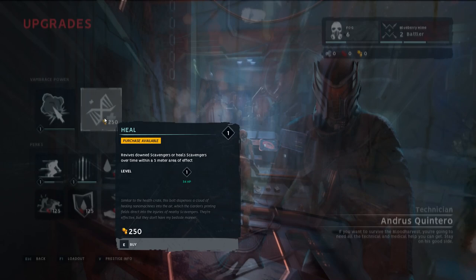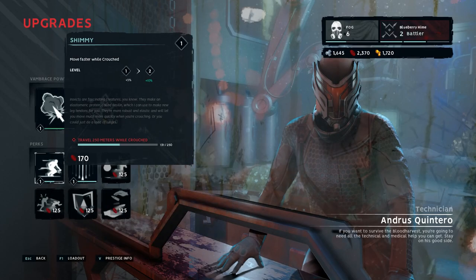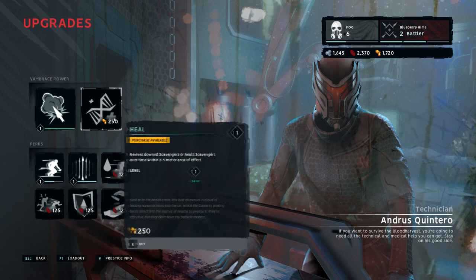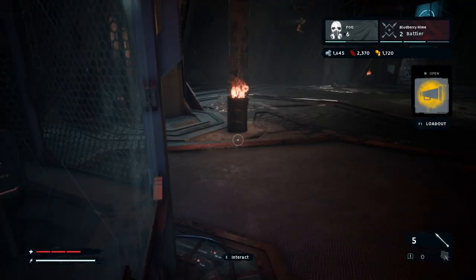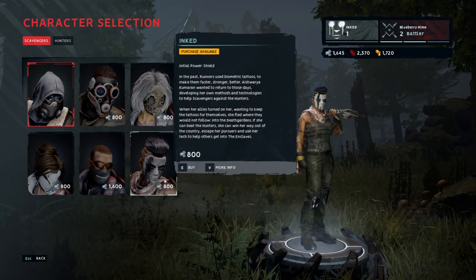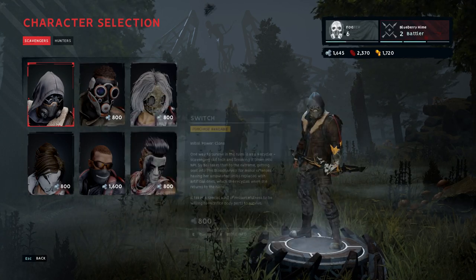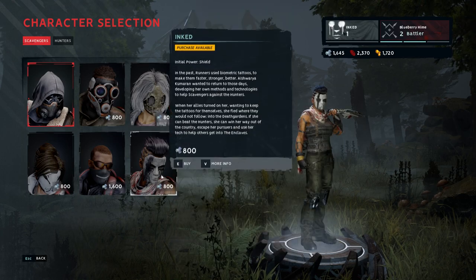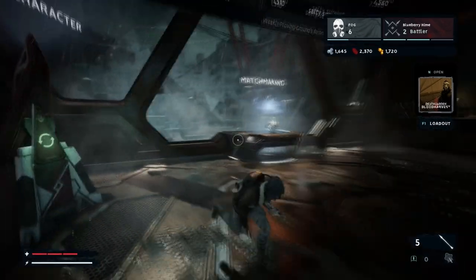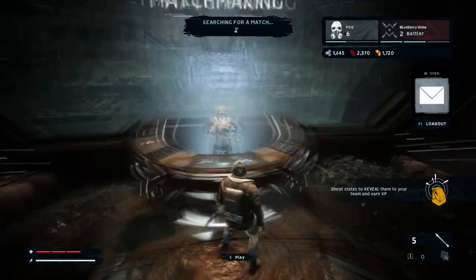Over here you can check out the upgrade vendor. You have different objectives you have to complete to unlock some of these. In-game you check out what the mission is, and once you get your rewards after the game you can buy upgrades for your character. You can also change your character — there are six different scavengers and they all do different things. I don't think it's going to be too hard to unlock them; I've only played a handful of games and I've already got enough to unlock like two characters.